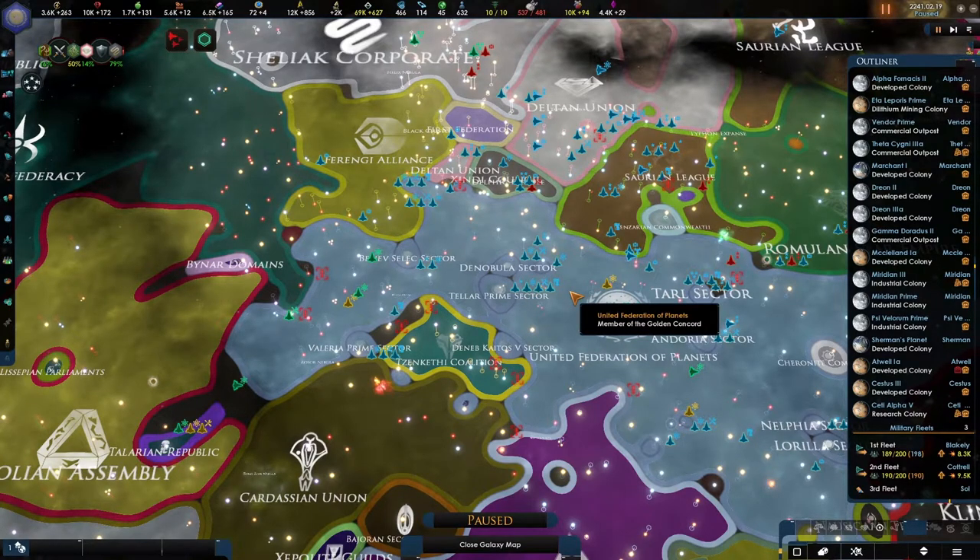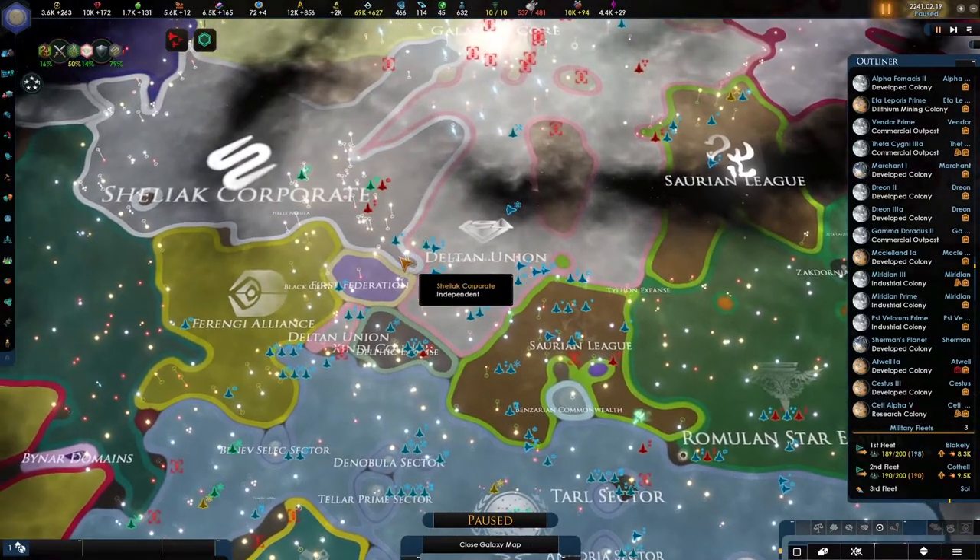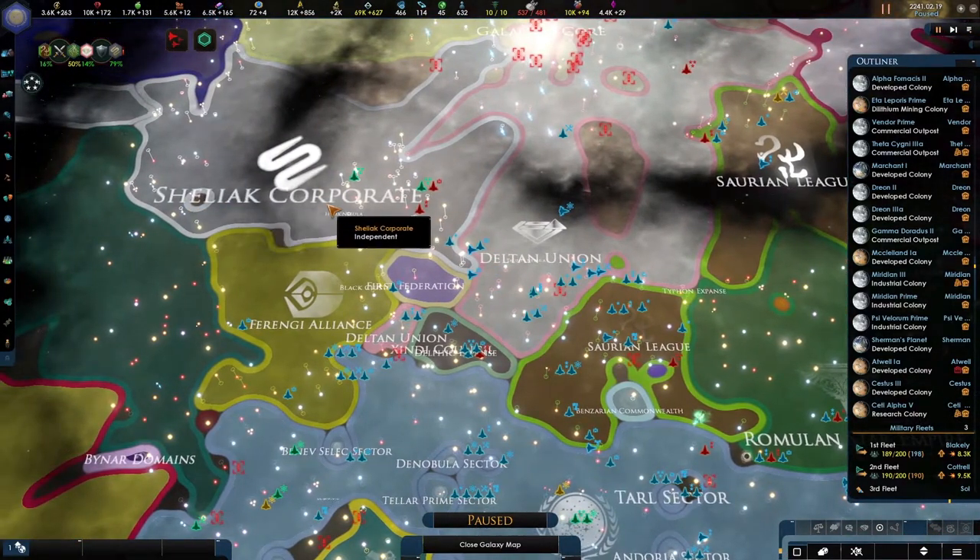My friends, welcome back. We are playing as the United Federation of Planets and playing the mod Star Trek New Horizons Into the Mirror Darkly. It's been a new day and yes, we are in two wars. We're fighting the Romulan Star Empire as well as the Sherlake Corporate.